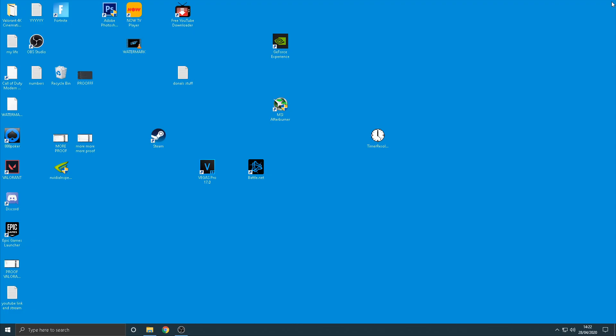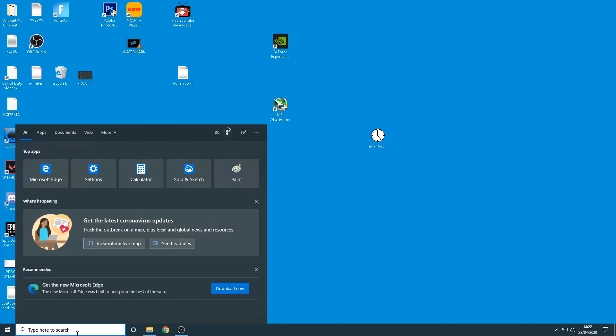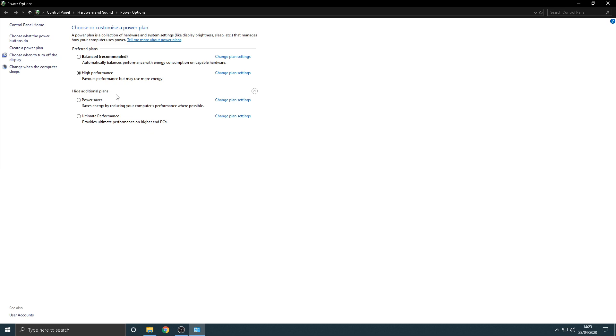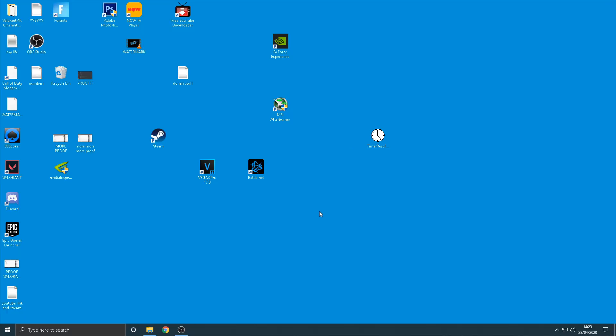We're going to start by not launching Fortnite at all. Go down to the search bar, type in 'power', and select 'Choose a power plan'. For most people, you'll want to click High Performance. Only use Ultimate Performance if you already have a good PC, as it's designed for higher-end systems. Once selected, you can exit straight out of there.